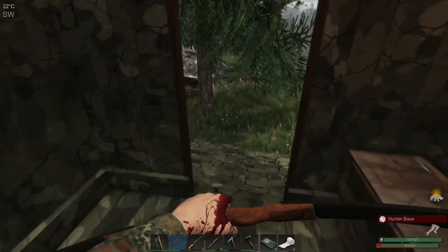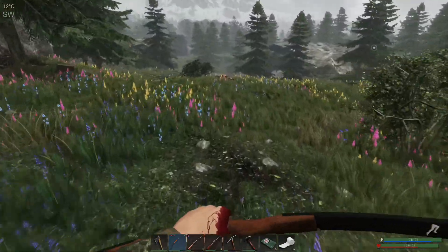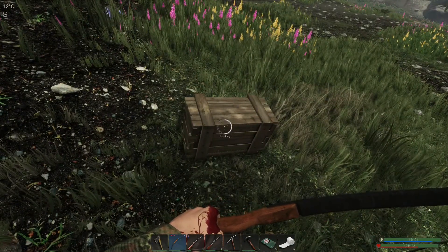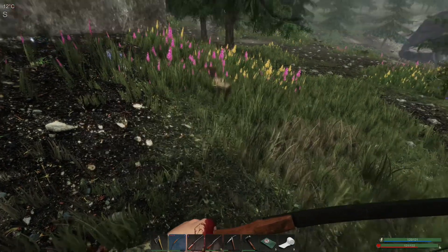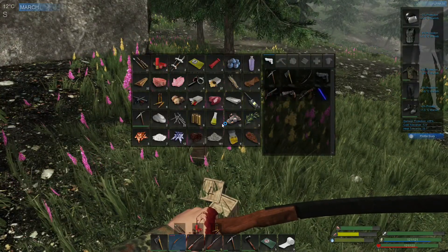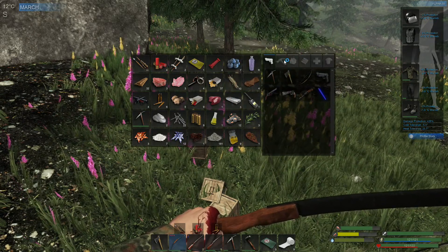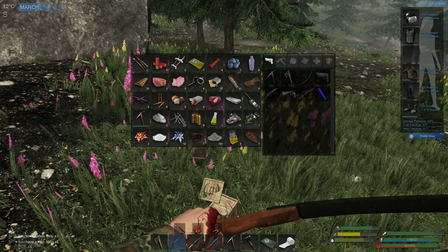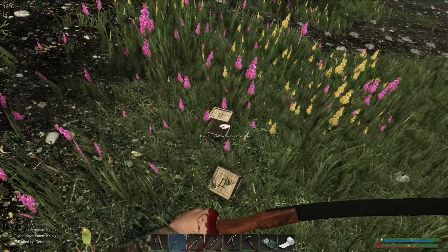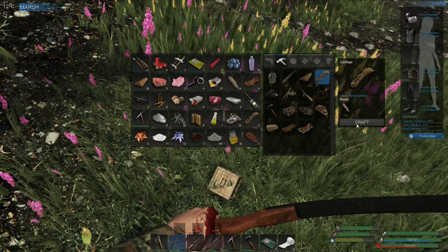Let's get back to the base and see how well we did with loot. We did get all of the bags from all of the people that we did kill over here. There's a crate right here — want to get that as well. Let's see what's down here: cordage, electrical components, and more electrical components. So let's go ahead and craft some more cordage — that should clear up a spot and we should be good to go.